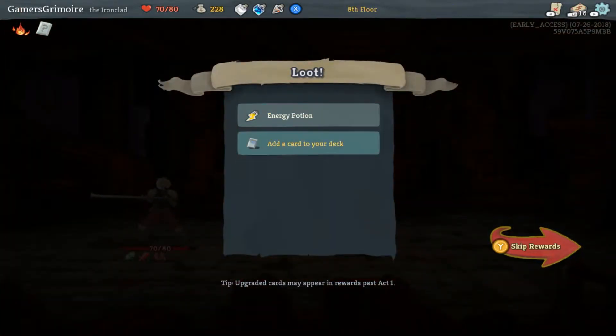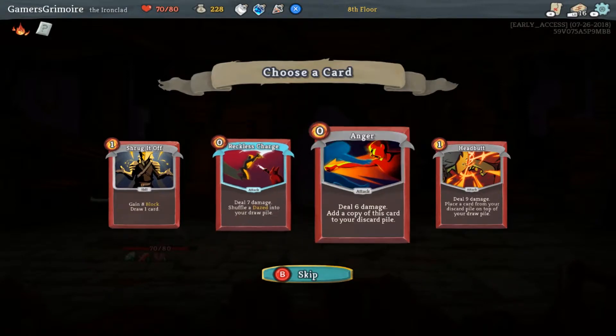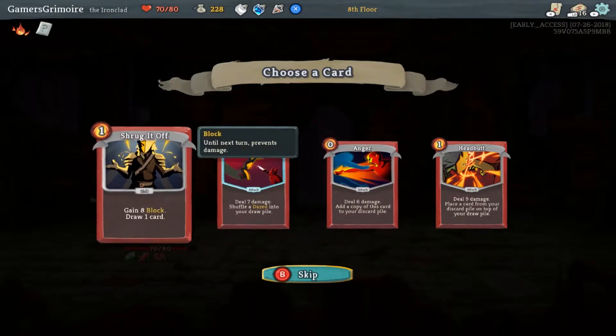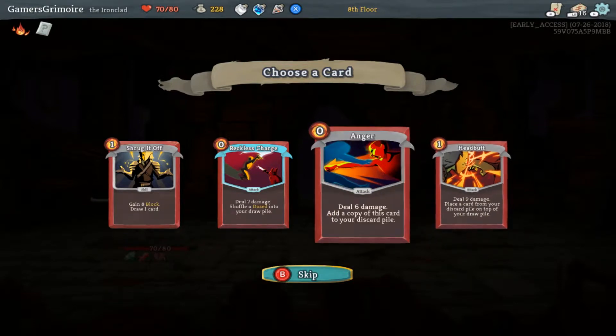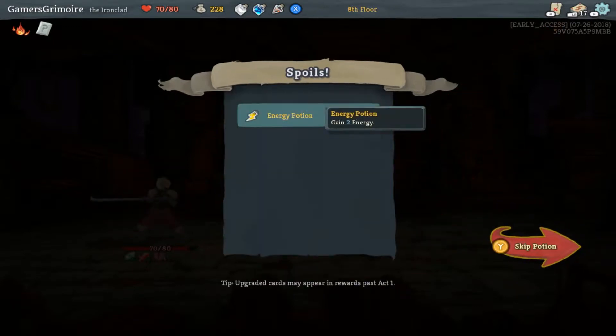I should have used the potion while I was in combat. Reckless Charge — what the hell is dazed? It said it when... deal nine damage and place a card from your discard pile on the top of your pile. Headbutt would be good because you get a copy of Anger in your discard pile — you can put it back on top of your deck. Yeah, sure.